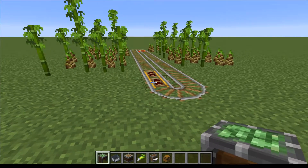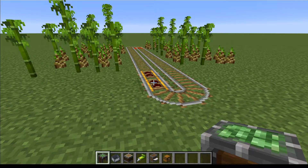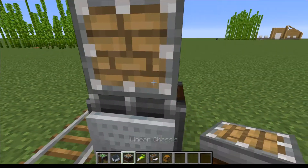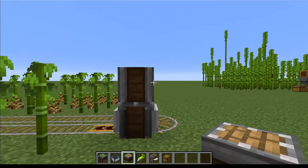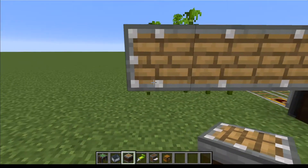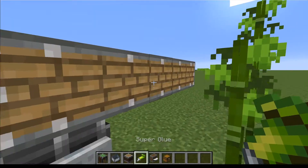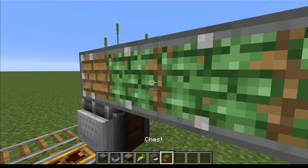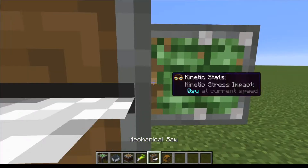Next up we're going to assemble our mine cart. We're going to place a cart assembler down with a mine cart underneath. On top of that we are going to place a linear chassis and then go out the width of our farm — we made ours four, so we're going to go out four blocks. Next up we're going to add super glue to the front of our linear chassis and place our mechanical saws down.